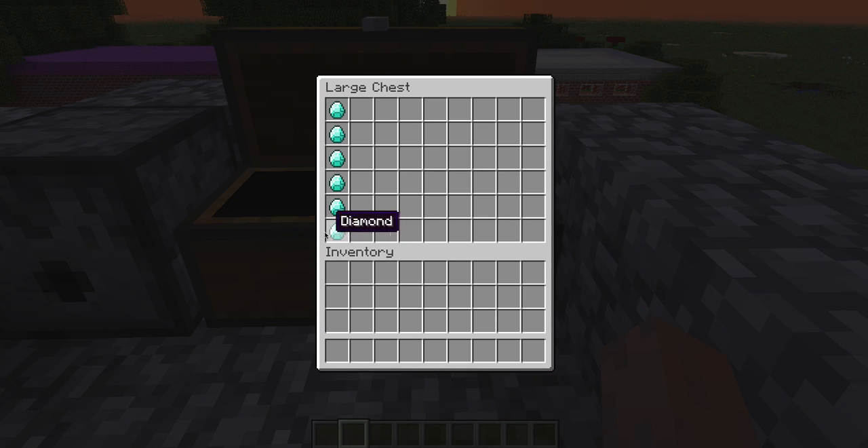Then press Back to Game, and once you go in and press the key you assigned it to, you can duplicate items in chests.